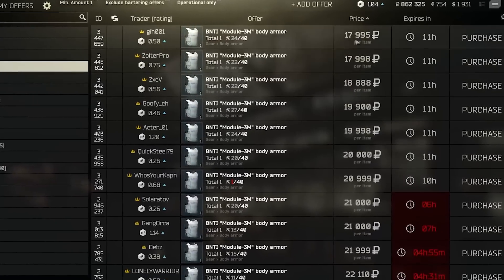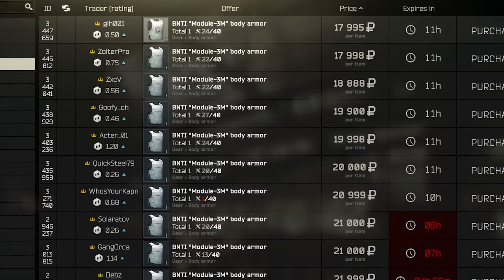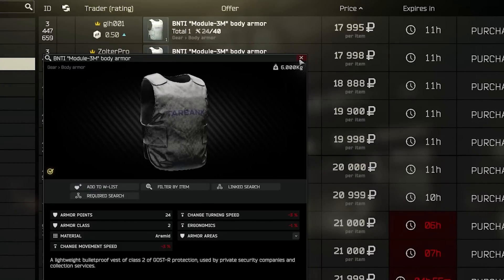I don't really recommend buying too much class 2 once you're at level 15, but you might consider it for cheap quest runs or doing Stir Up on Factory, which is the pistol kills quest, that kind of thing.